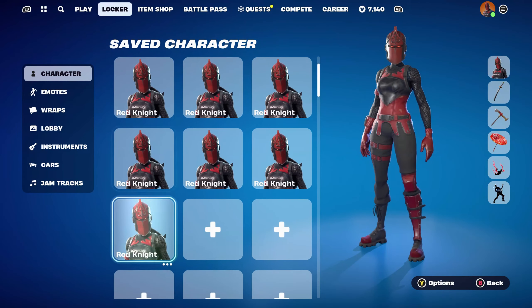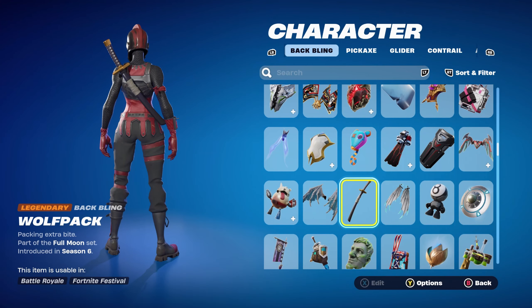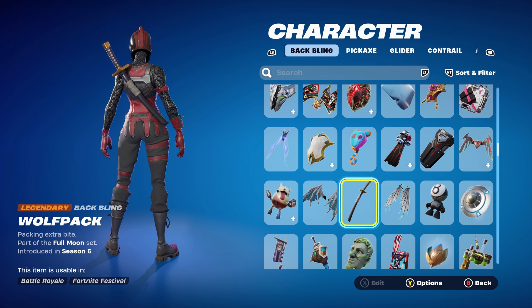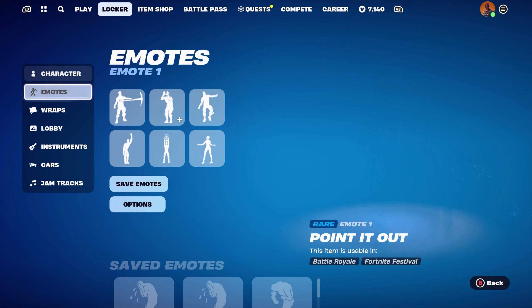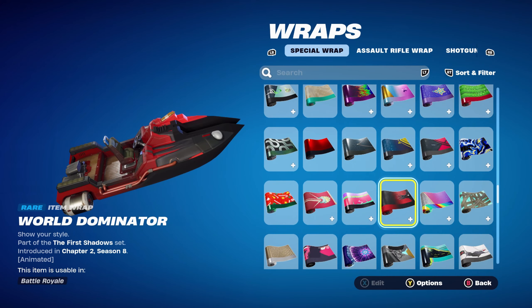For the final combo number 10 I thought I'd use a pretty OG back bling — the Wolf Pack, part of the Full Moon set, introduced in Chapter 1 Season 6's battle pass. It's Dire's back bling from that season, and he was a tier 100 skin. Using it for the black design. The pickaxe is from all the way back in Chapter 1 Season 2, part of the Fortnite set — just works very nicely. If you don't have it, use any red or black themed pickaxe. The final weapon wrap is the World Dominator, part of the First Shadows set, introduced in Chapter 2 Season 8. It may potentially be a crew pack item, so if you don't own it just use any other red or black themed weapon wrap.